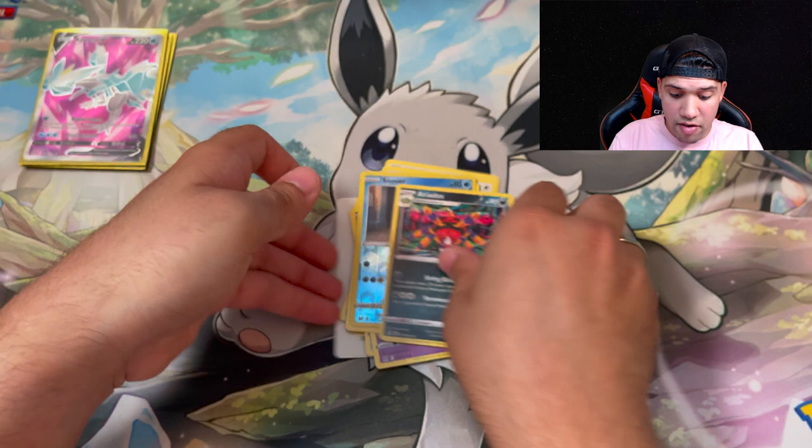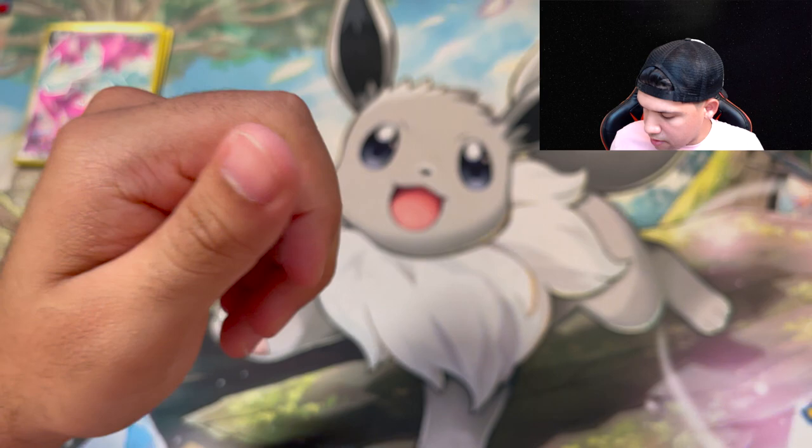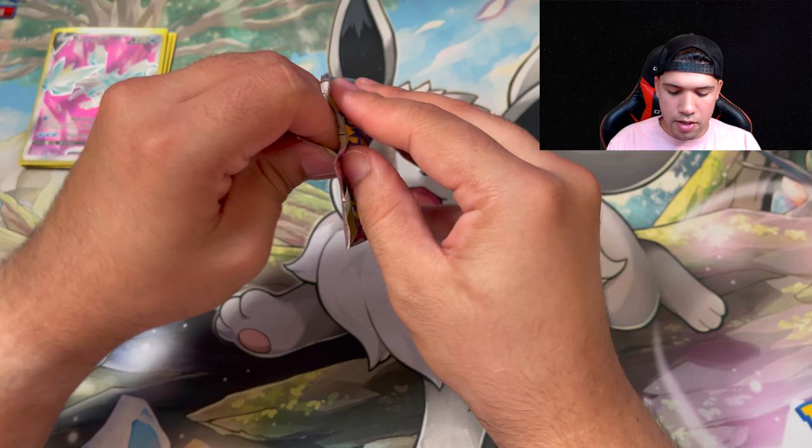I'm telling you the artwork — whoever did these artworks, usually you'll be able to see like towards the bottom — right there you see Shinji Kanada. Again, that's really nice artwork there. But as of right now we haven't pulled anything from the standard elite trainer box, which just means that the Pokemon Center is probably the best bang for your buck here.